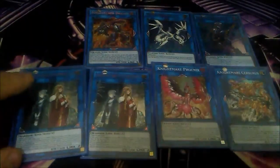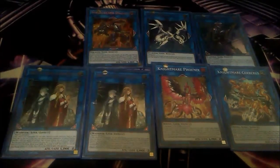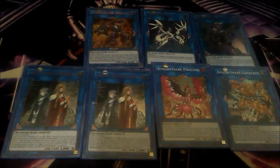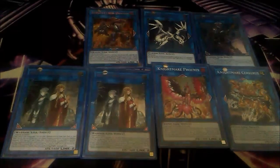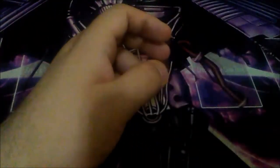The last link monsters I play are two copies of Isolde, Two Tales of the Noble Knights. I love Isolde — I feel two is better because one's not good enough. This card searches any warrior monster when it's link summoned, like Vision Hero Vion, Gamma, Honest Neos, or BLS. The second effect lets you send any number of equip spells from your deck to the graveyard to special summon one warrior monster from your deck equal to the level of equip spells sent. For example, sending one equip spell lets you special summon a level one warrior like Attack Gainer. Isolde really helps to go for first-turn Isolde, Nappies, and Dark Law. That's it for the extra deck.